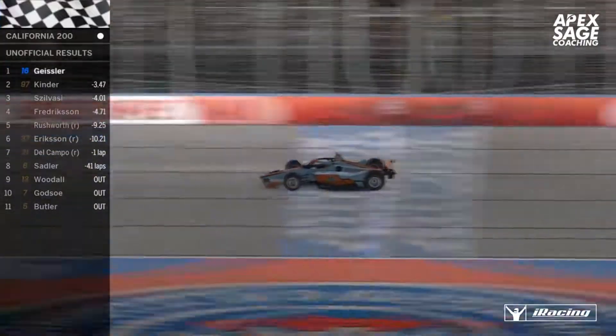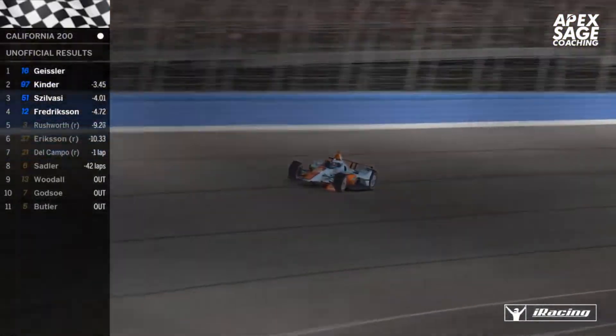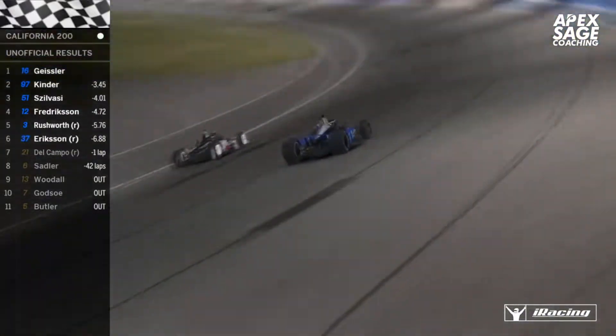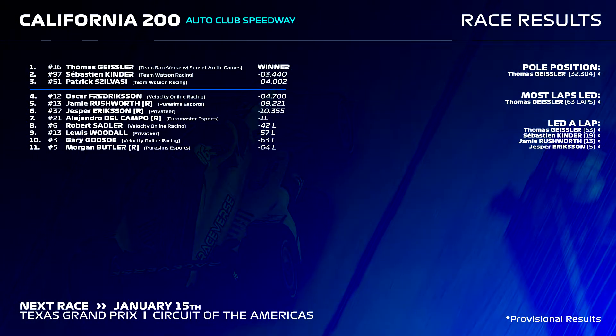Thomas Geisser exits turn four across the start-finish line — he wins the California 200, the season opener for 2022 in the VOR IndyCar Euro Series powered by Apex Edge Coaching. Sebastien Kinder crosses the line in P2 and Patrick Silvassi rounds off the podium — two Team Watson Racing cars on that podium, taking the teams' championship standings lead. Oskar Fredericksson finishes fourth, Jamie Rushworth fifth, Jasper Eriksson sixth on his first oval start with VOR — good job to both of them. Alejandro Del Campo brings it home a lap down in P7.